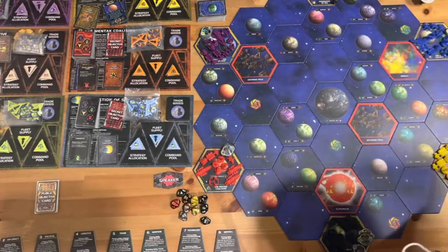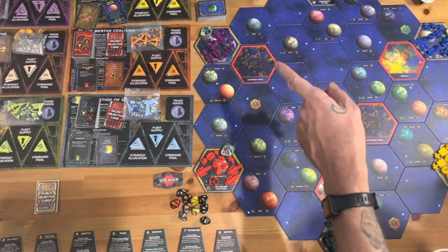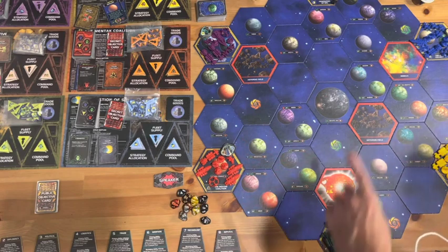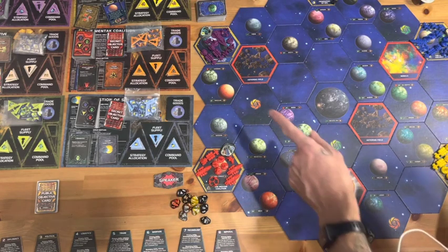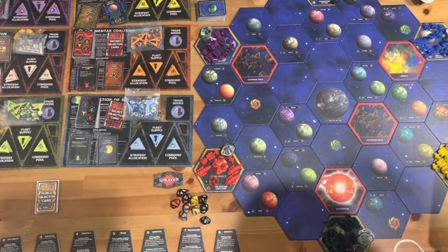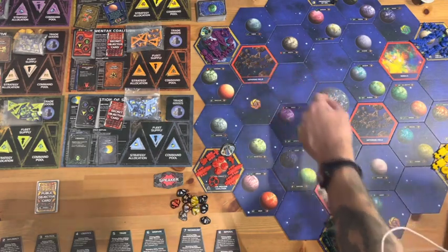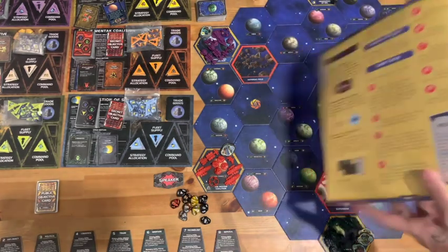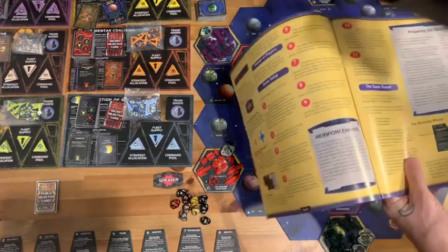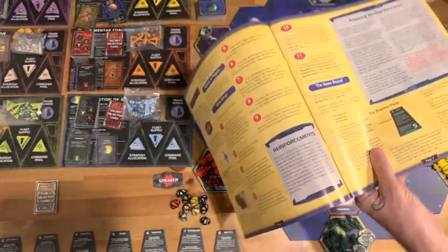Each player selects one of the six available color units - done. I've tried to match them up as similar as possible. Haqqan Emirates has yellow, Sol is black with the blue fleet, Mentak Coalition is orange with red, the Iksja Kingdom is green with green, the Nawala Collective has blue, and the Universities of Jolnar have purple. I tried to align with their actual colors to make it easier. Trade good counters are placed, with more ship reinforcements and a big tray off camera.